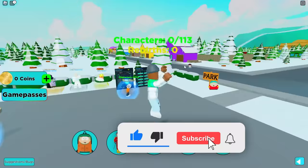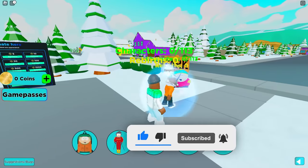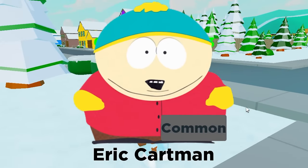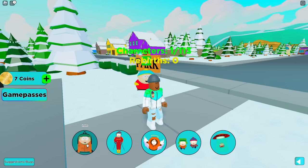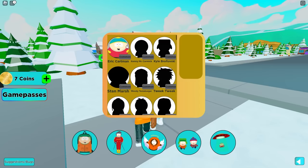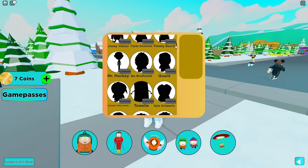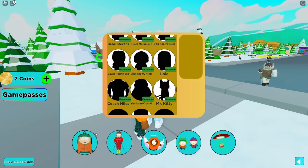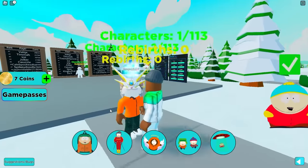Be sure to smash that thumbs up button and subscribe for more gameplays just like this. Our first character: Eric Cartman! So here's an index down here — if we click the index, it'll show us all the characters we have to find. I see this guy standing right here, like right in my face.